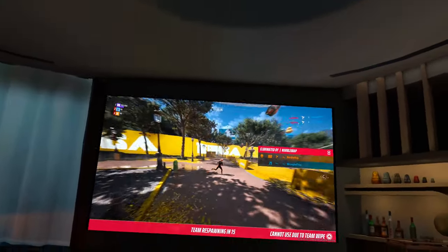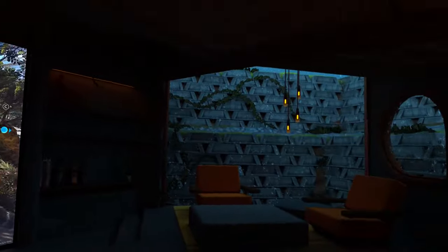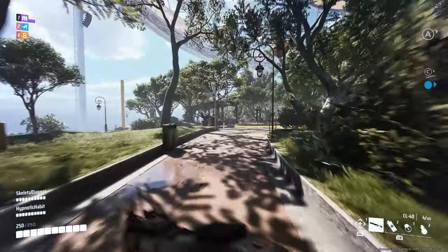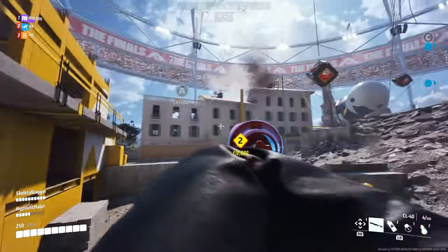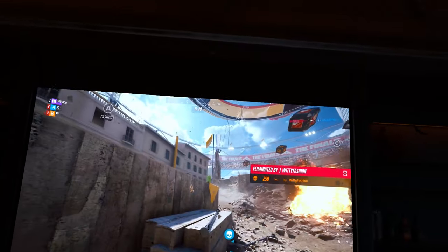Drawing it back to virtual reality using BigScreen is phenomenal. Do watch until the end because I show different rooms in this video — each one really provides a different atmosphere. For example, inside a lounge environment you can look around and see it's raining outside, which feels very cozy with the various sofas inside. It gives a sense of warmth and safety, feeling like I'm inside a private condo that's very different from my real-world setting here in Singapore.